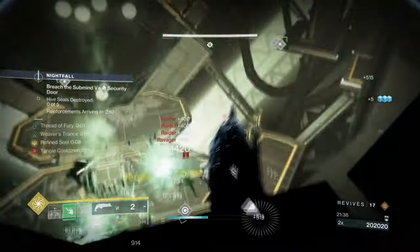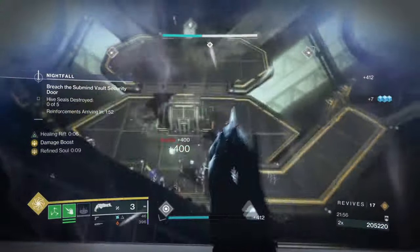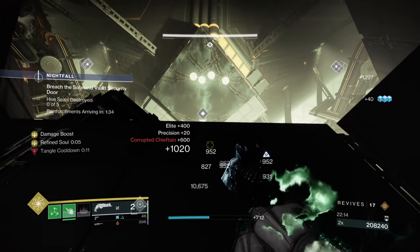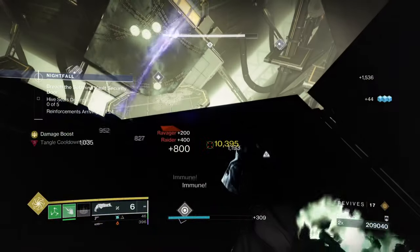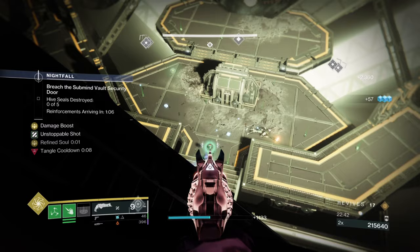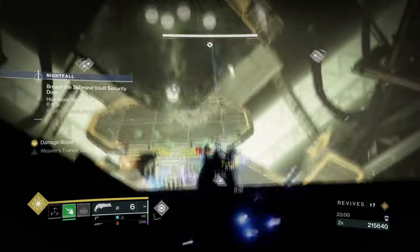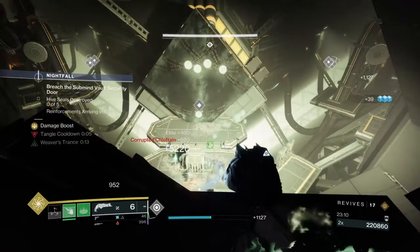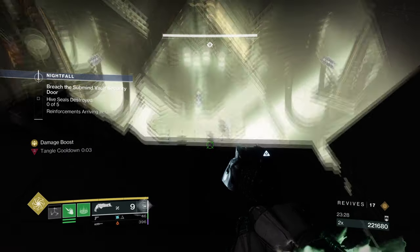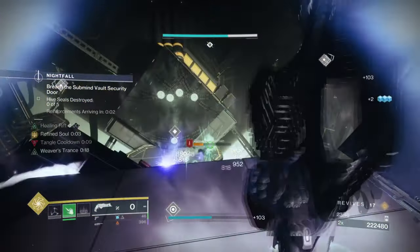Surges help but just play to what the GM gives you for free - the Strand surge modifier. Don't worry about surge mods on boots; focus on your build and being sensible to the GM. For example, don't run Monte Carlo just for melee uptime on poison - there are no overload champs here and Monte Carlo is an overload rifle. Fawn is better since it's an Unstoppable hand cannon, and it's more accessible.